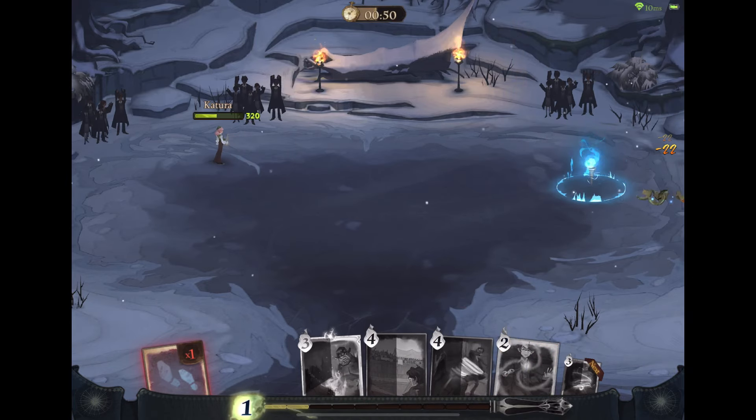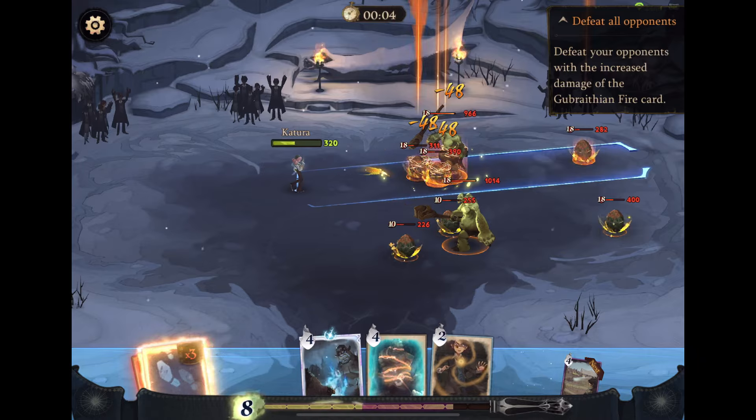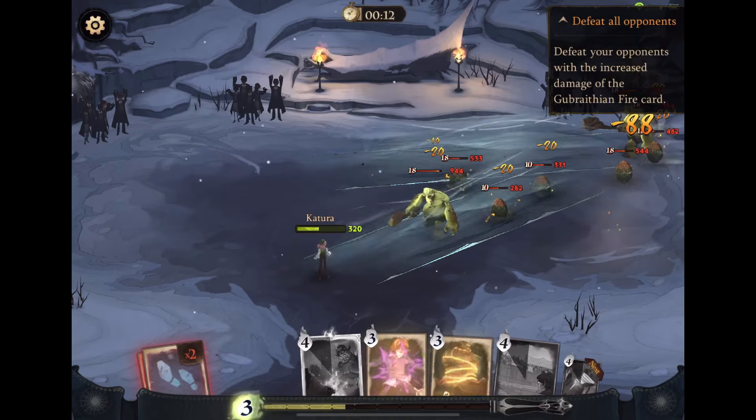Then I just have one egg left, so I Stupefy them to finish. If you would like a slightly different example, I did this one a little differently but it still worked. Here's another version where I Incarcerate first and then Ventus — you can walk through and try this out if the other approach doesn't work for you.